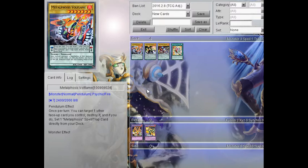Let's get started. We're starting off with the first monster, Metalphosis Volflame. Metalphosis Volflame is a Fire, Level 7, Scale 8, with 2400 attack and 2000 defense.